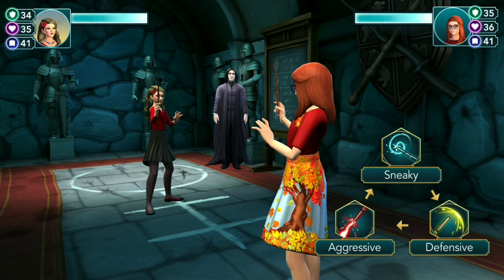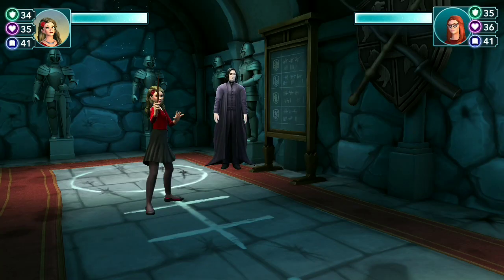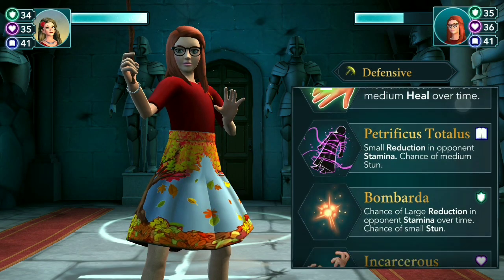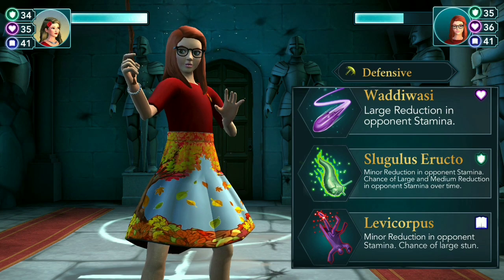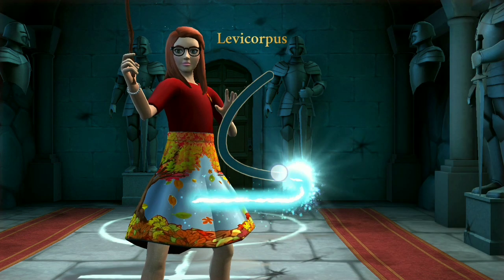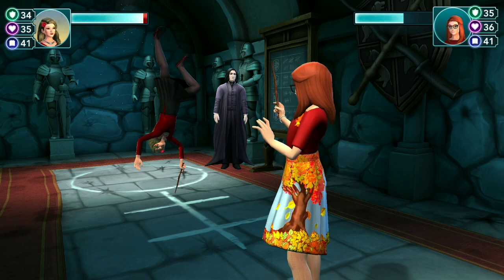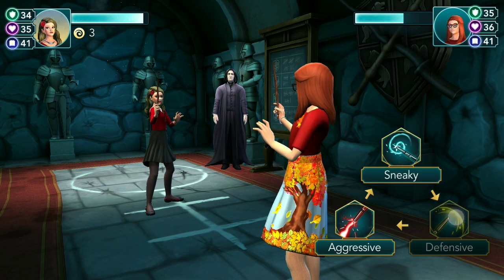It's on defensive. We got it — bottom one: Levicorpus. Minor reduction in opponent's stamina, chance of large stun. The bad thing is it only gives small damage, but it gives three turns of stun.